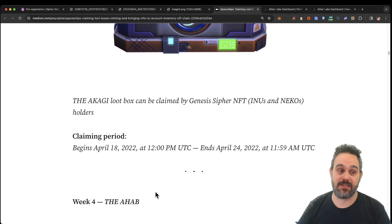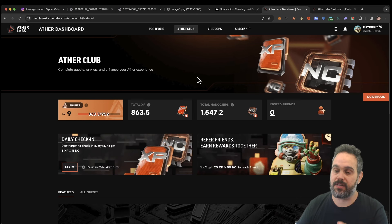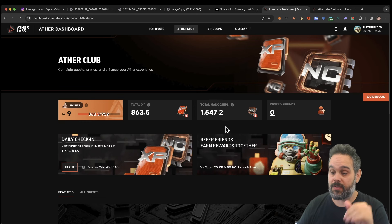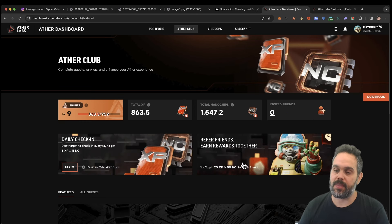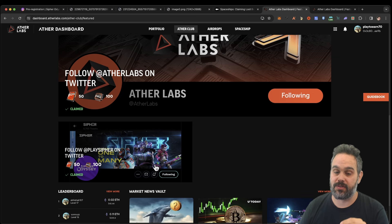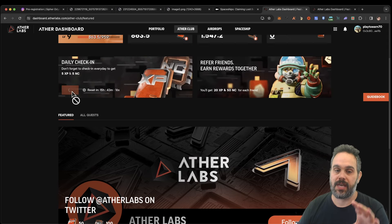If you want to get this box completely free, all you need is a Nico or Enu NFT. You'll also be able to use those in the open alpha for extra rewards and to grow your NFT. You can also visit the dashboard, which shows all your NFTs and tokens. In the Author Club, you can earn experience and nano chips completely free.